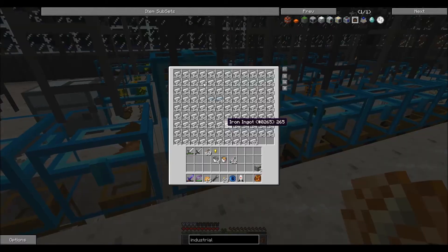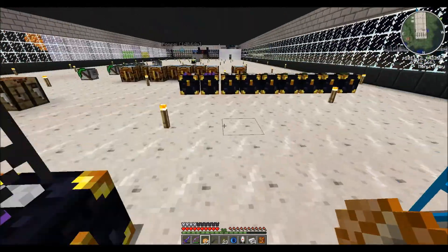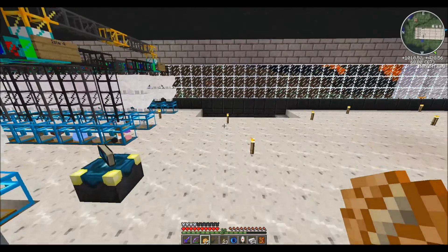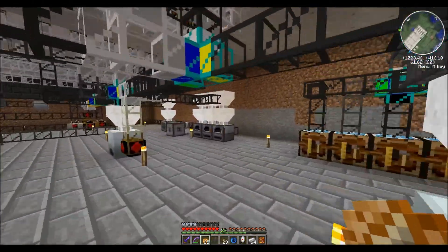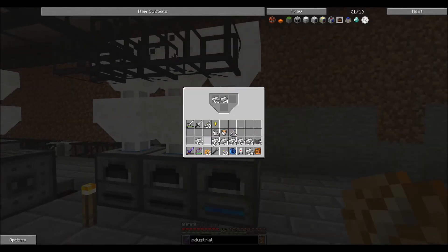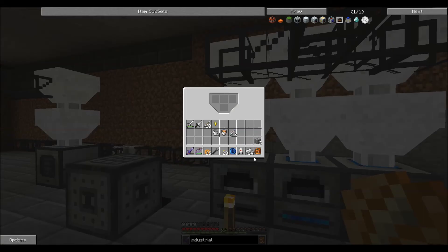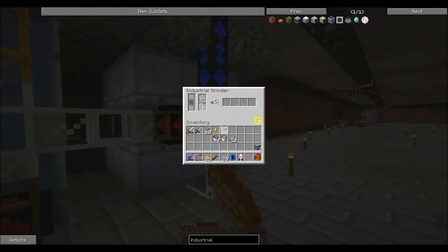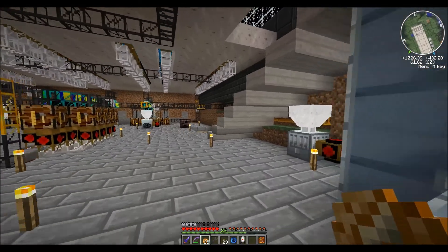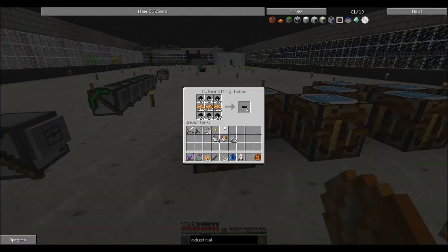Before I go any further I'm going to take nine stacks of iron into the furnace - that'll get me nine stacks of refined iron. I throw my ferrous ore into the industrial grinder over here - voila - and away we go up here to continue making the extractor.